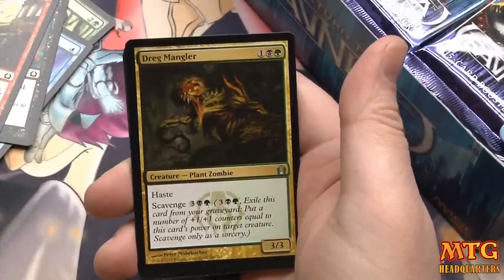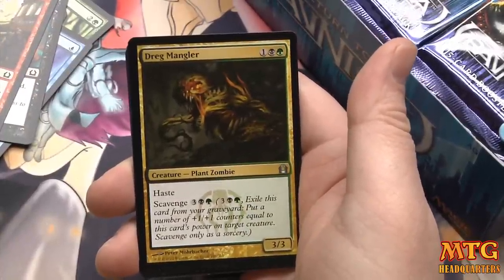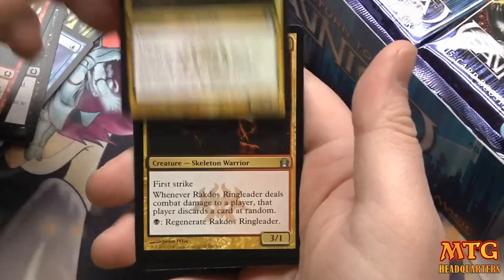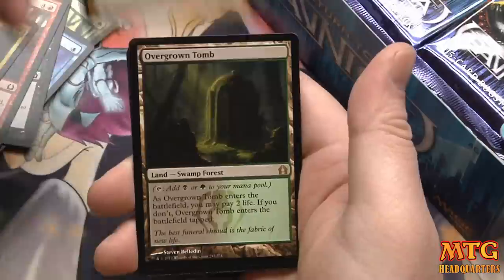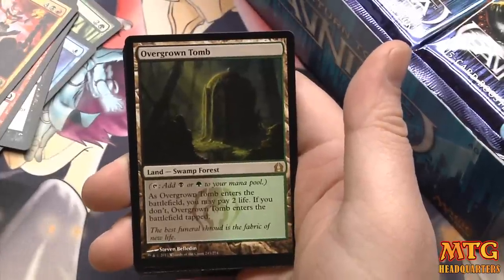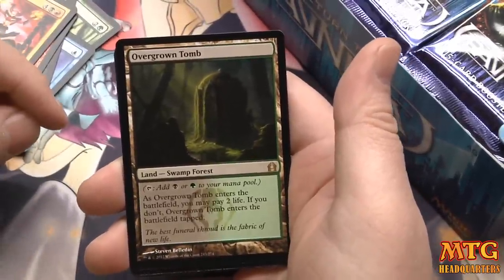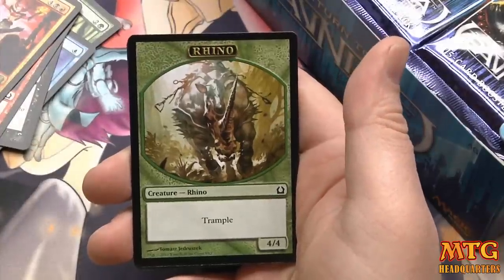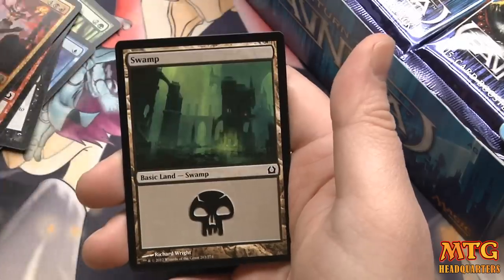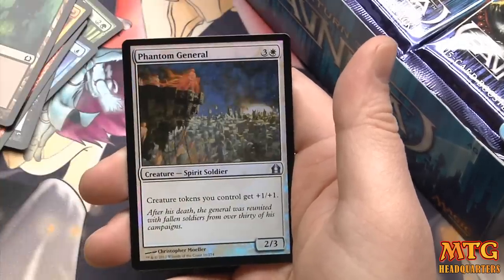First uncommon is Guttersnipe, then Dreg Mangler — both seeing some standard play. Rakdos Ringleader, and our very first rare is an Overgrown Tomb. Just stop opening packs right now and leave — and we have a foil Phantom General.